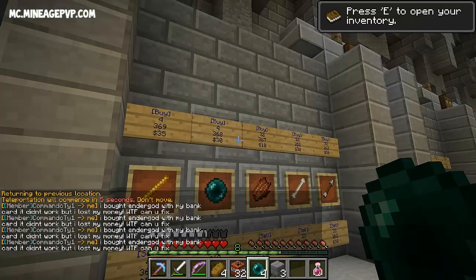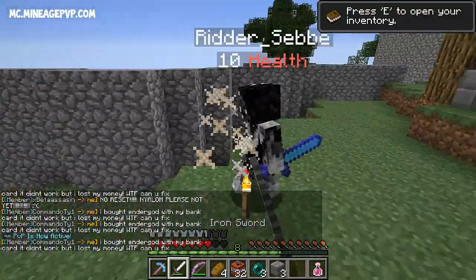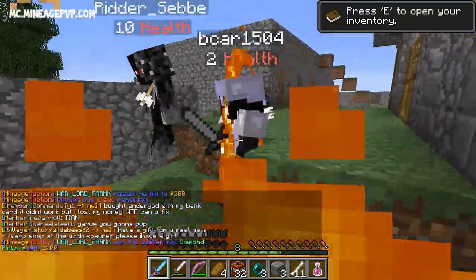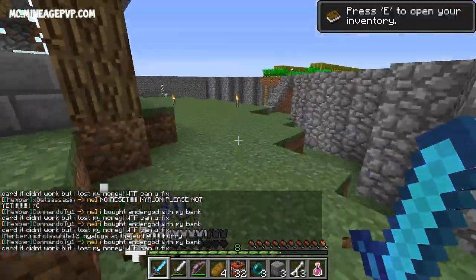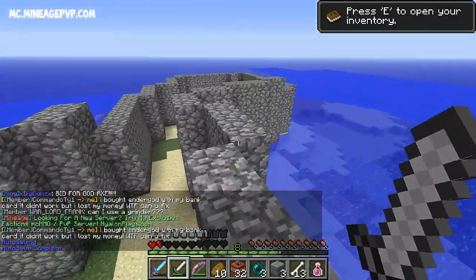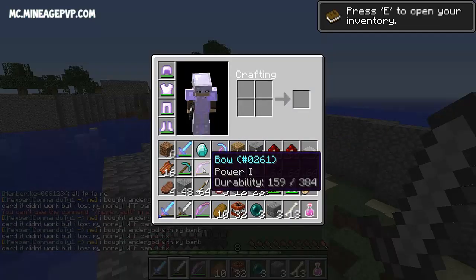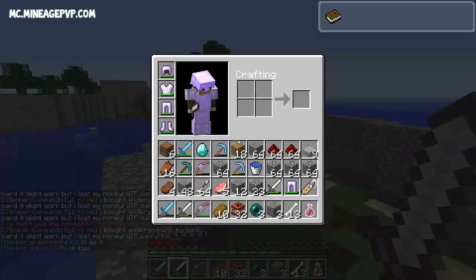It seems like everybody on the server has negative power. I've added a few extra people to my faction so I don't go negative. We're going to ender pearl over there and take this guy out — oh dang he's going! Oh crap, that was a fire aspect two sword — that hurt! We're at half a heart, we need to get out of here. I only have iron armor on, we're running on the walls!